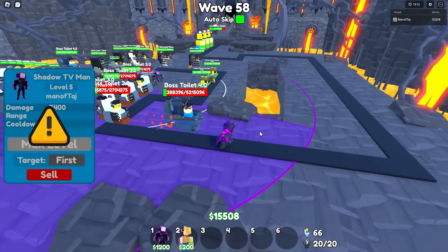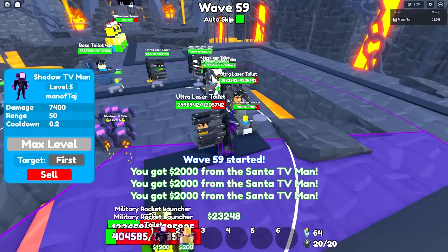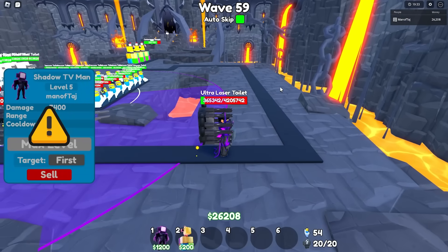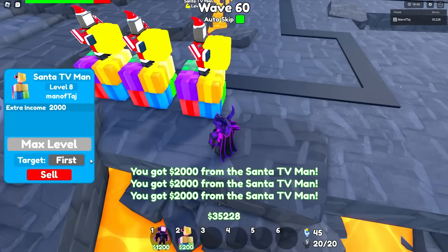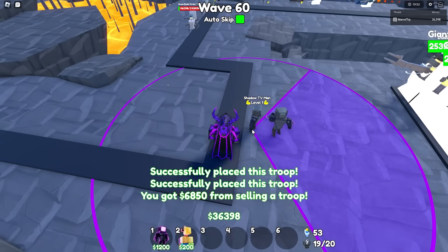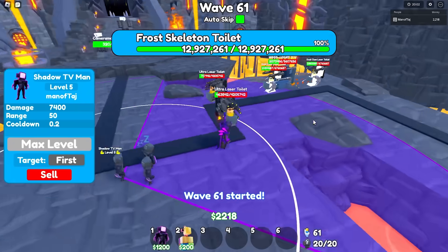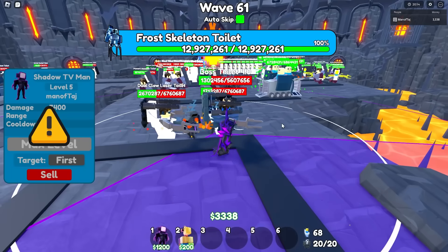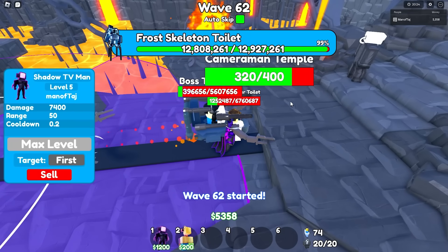It looks like we are about to lose — wait, maybe not. We got all the boss toilets. We're actually making it all the way to wave 60 right now, this is crazy. Now we're gonna lose. GG's — we made it all the way to wave 62. Not bad at all, 54 waves beaten. I'll sell all three farms and place another three Shadow TV Men, but unfortunately I don't think it'll make a big enough difference. One finally got by — GG's. All the way to wave 62, not bad at all.